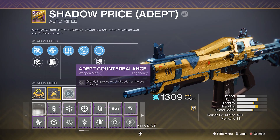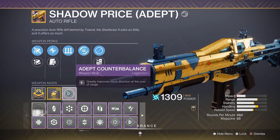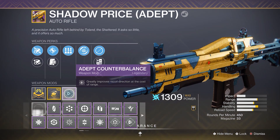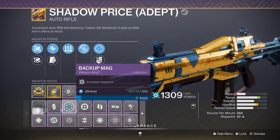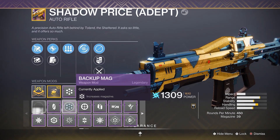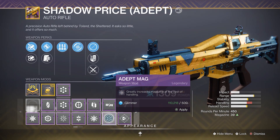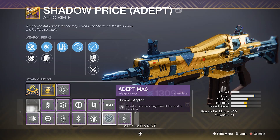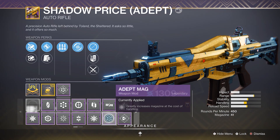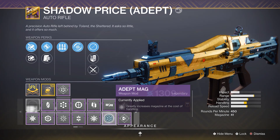When I take the Shadow Price Adept into PvP, I'll be rocking the Adept Counterbalance mod as it does greatly improve the recoil direction. I was going to run Adept Mag, but here's the thing: if I go with Backup Mag I get 39 rounds. Adept Mag says it greatly increases the magazine at the cost of handling, but the magazine only goes up by two bullets and they call that a greatly increased magazine. Adept Mag is an absolute joke — don't go for that mod.